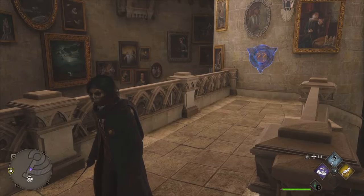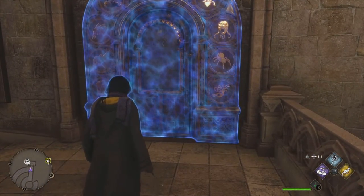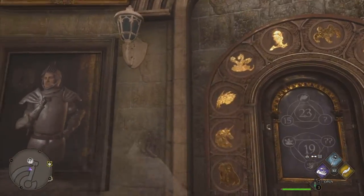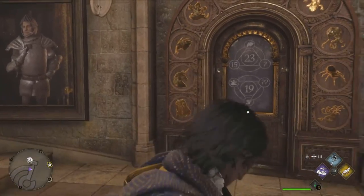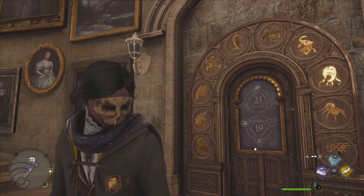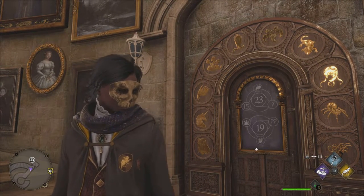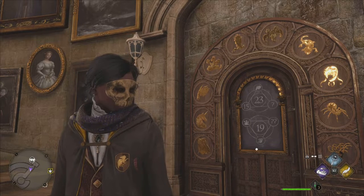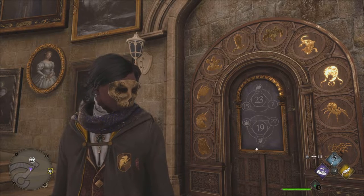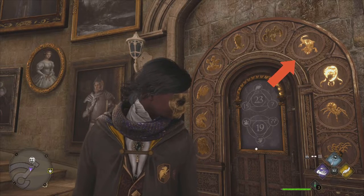Of course, we need to figure it out, but I'm going to do all the footwork for you. Go ahead and reveal that bad boy. We have this animal door we need to figure out — it's a nice little cipher. You have a total of 23 on the top and 19 on the bottom. You have to do a little bit of math, but I already want to do this for you. We're just going to go straight to the two different emblems that we need, for the top and for the bottom.